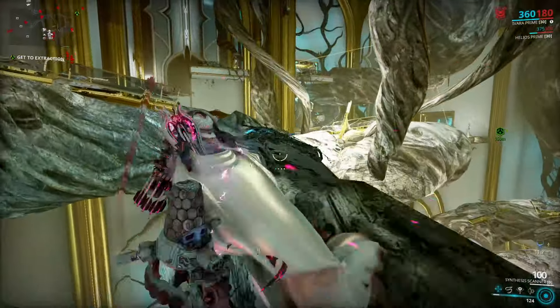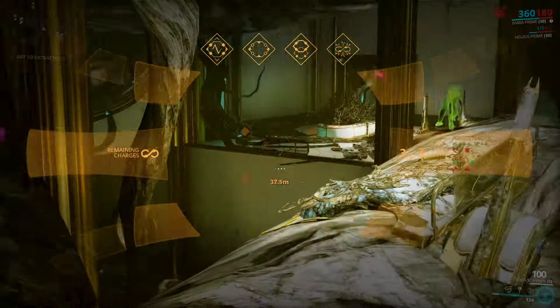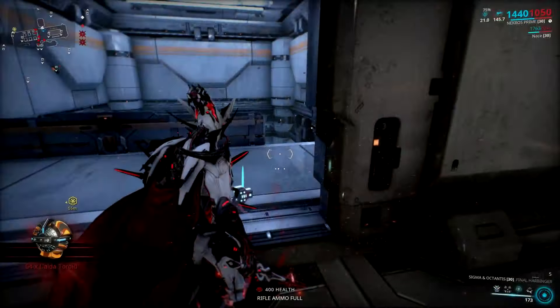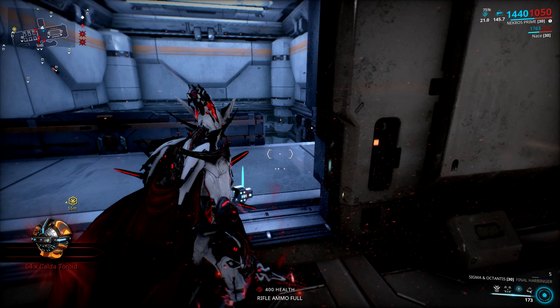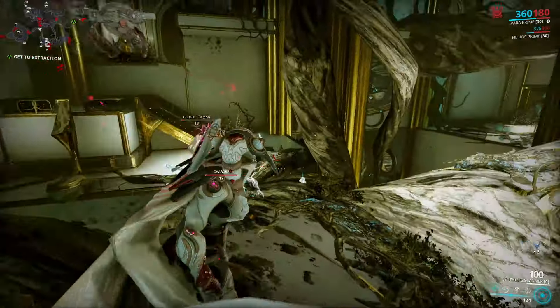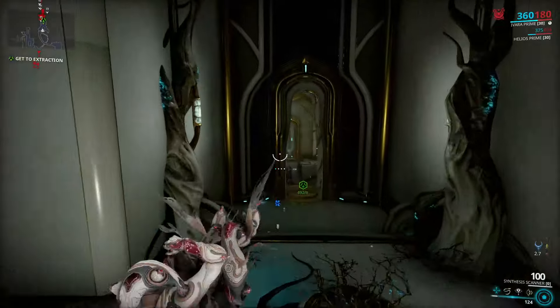If you're farming your genetic code for a Kavat, a Smeeta Kavat is definitely one of the absolute best picks for a companion. This is a picture of me and my Kavat farming Toroids. Toroids are a very rare resource sometimes and are nerve-wracking to get, and you really need a lot of them — comparable to Nidus parts, a bit more common but not much. I can't recommend Kavats more than by showing this — it's literally insane.